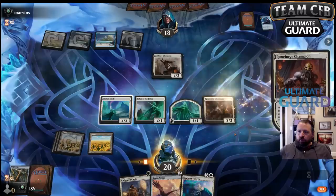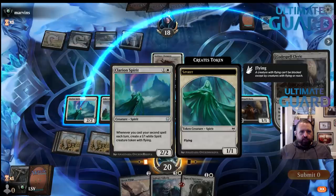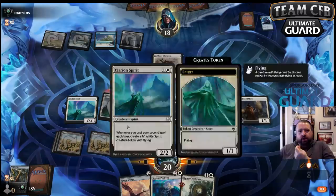I played with Koma — it was very good. Then Codespell Cleric as my second spell, make a spirit. I think I actually want to make Usher of the Fallen into a beater here and then attack with those two. They want to trade — I'm fine with that. I don't really want to make my Clarion Spirit into a brawler.